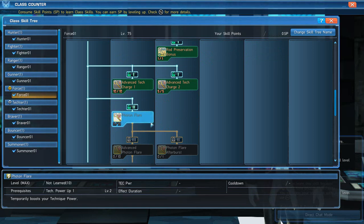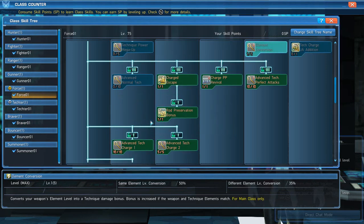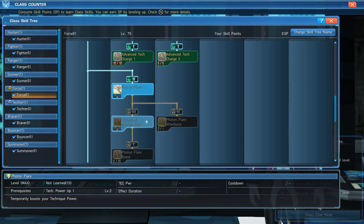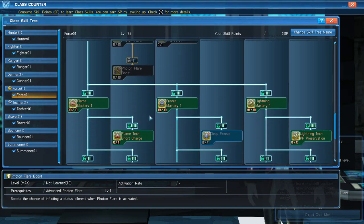Ignore Photon Flare. I see so many Forces using it — do not use Photon Flare. Only use it as an absolute last resort, and honestly I'd say don't ever use it. Yes, you get 200 tech power for 45 seconds, but then you have a 90-second cooldown. It makes no sense to get an extra 200 tech power for only 45 seconds when you can beef up your techs with elements and do a lot more damage consistently. No points into Photon Flare.